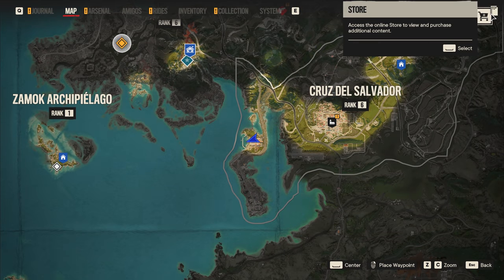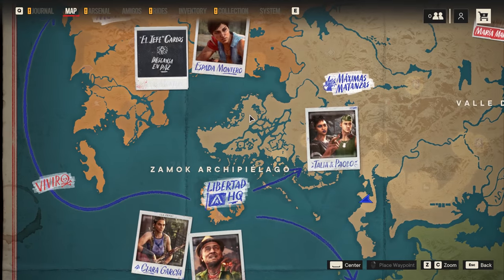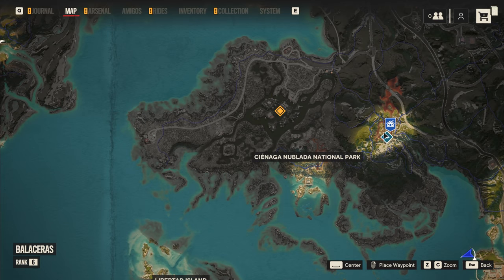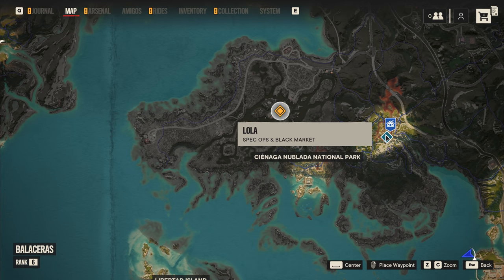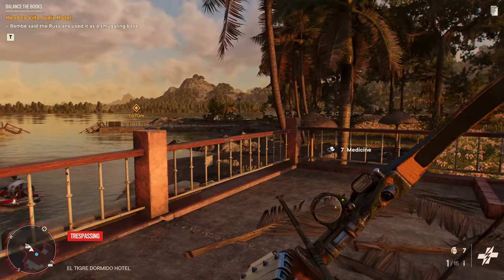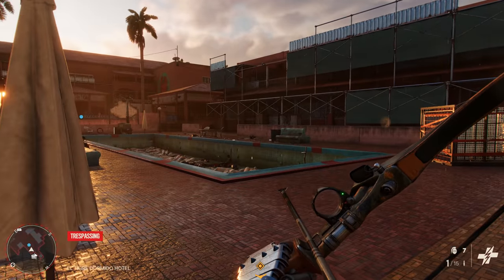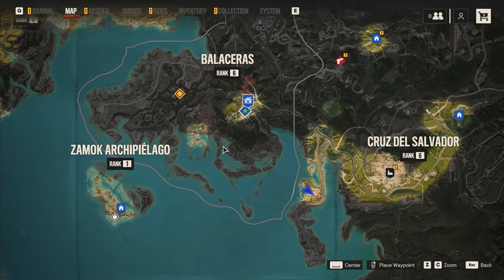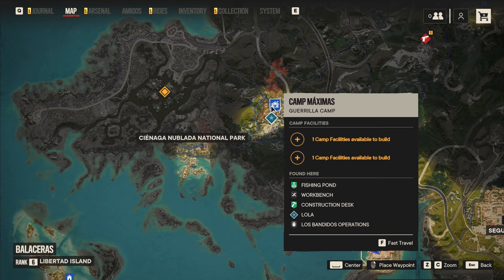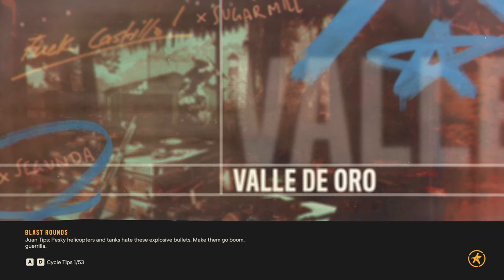Can we get there? Oh, that's quite far away. I wonder if there is a fast travel point — there is! That's actually not far from the camp at all. Let's travel. Imagine this game not having fast travel — it's such a big world, it would seriously hurt.